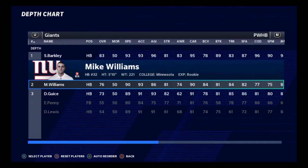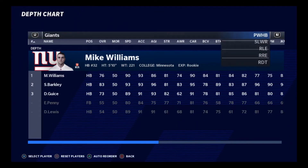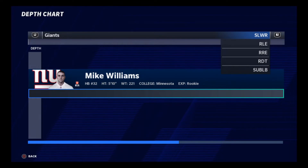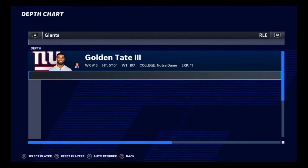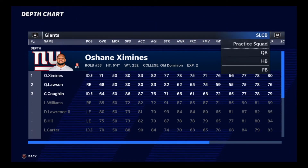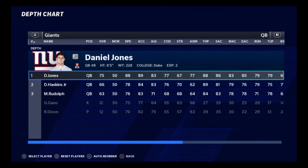Zietler's going to be our long snapper. Saquon's our receiving back. Power back is going to be Mike Williams - I'm sorry, Saquon, but he's just too good. In the slot, we're going to keep Tate. Rush ends, we're not going to worry about. Alright, so that's going to conclude that.